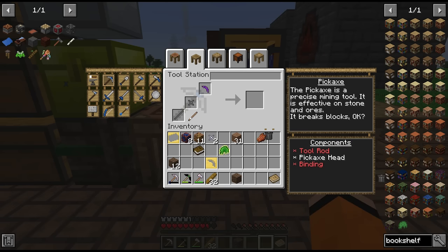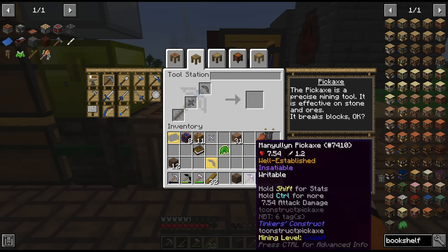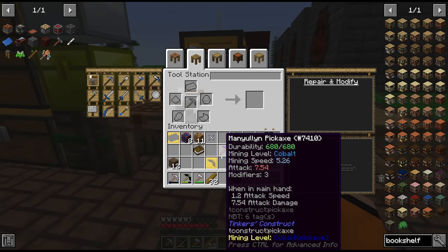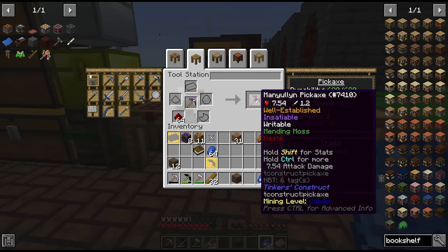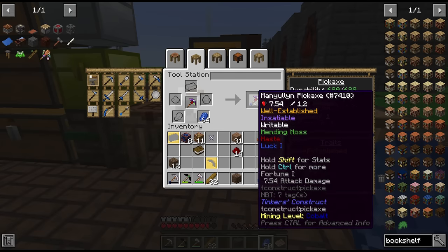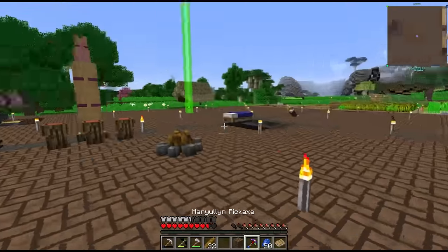Let's make our pickaxe with a manyullyn head, copper rod, and paper binding, then add our mending moss for mending. We still have 3 modifiers left so I'll add some redstone for haste and more mining speed, and lapis for luck or fortune. That's a much better pickaxe to go mining with.